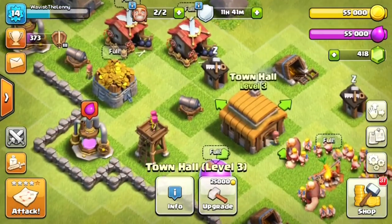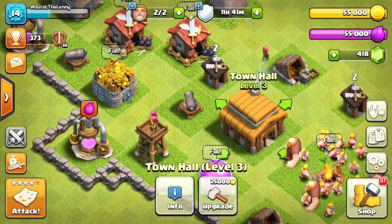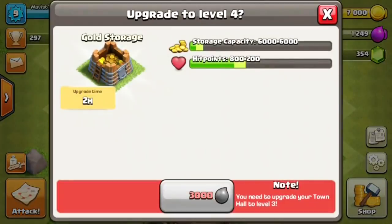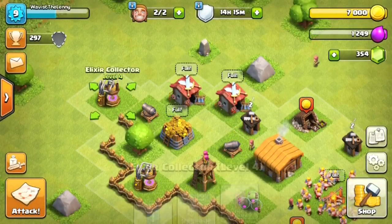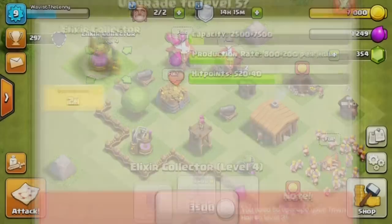Now you can see that I have upgraded my Town Hall to level three. I completely maxed out Town Hall level two and I'll show you footage of that right now. You can see that I have everything completely maxed out - all the defenses, basically everything on the base was maxed out. I decided that yes, I'll have to max out my barracks, so I went ahead and maxed them out.